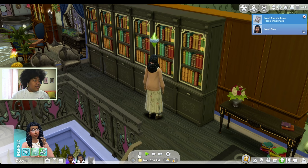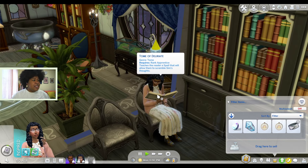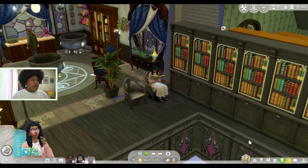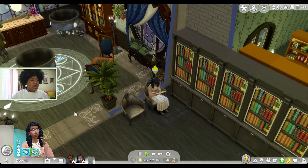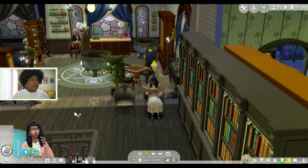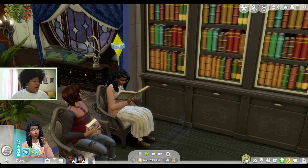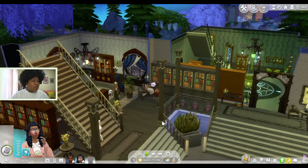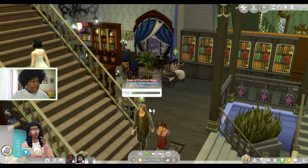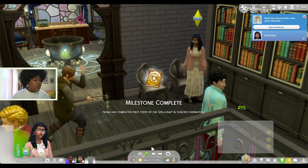She found the Tome of Deliriate. Okay, can we study the tome then? Study magical tome — it teaches the reader a spell that will allow them to scramble a Sim's thoughts. That is — we got two kind of messed-up spells today and I don't really want messed-up spells. I kind of want nice spells. I don't really think of them as mean witches. I mean, Sage I can see being a little bit more mischievous, but Noah for sure is like our friendly neighborhood witch. But in order to move on in this spellcaster thing, I'm going to have her learn a spell. Okay, first milestone is complete — she's learned Deliriate.